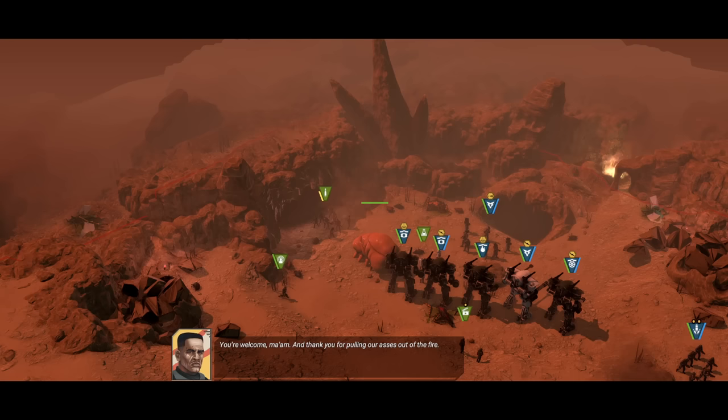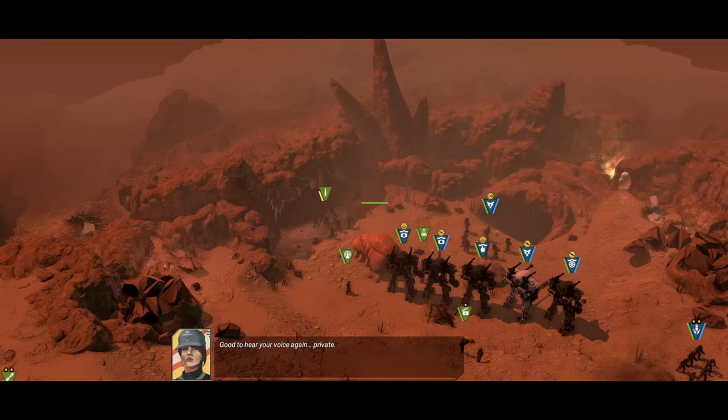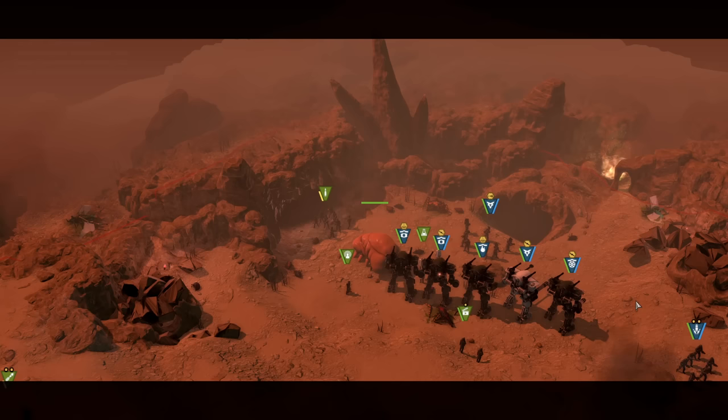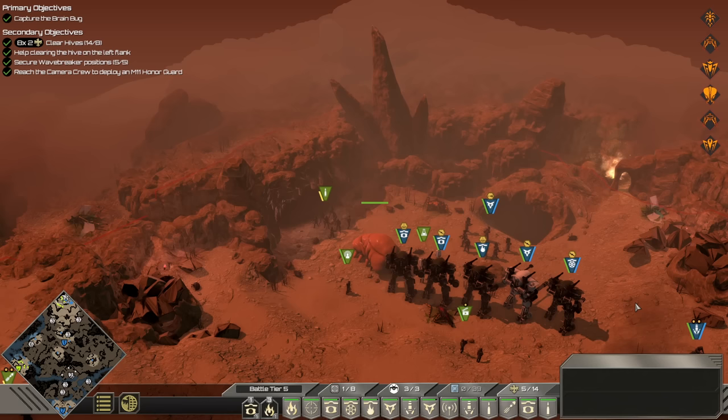You're welcome, ma'am. And thank you for pulling our asses out of the fire. Colonel Hawthorne? What are you doing here? It's Private Hawthorne now — 16th Penal Battalion. Command offered me an other than honorable discharge, but I couldn't sit around doing nothing, not while people were dying. So I reenlisted. Good to hear your voice again, Private. You too, ma'am. Let's see it — oh, you love it, you love to see it. Let's watch the end. I could talk a little bit about the game, do a little retrospective. But again, we're going right into the DLC next week anyway.